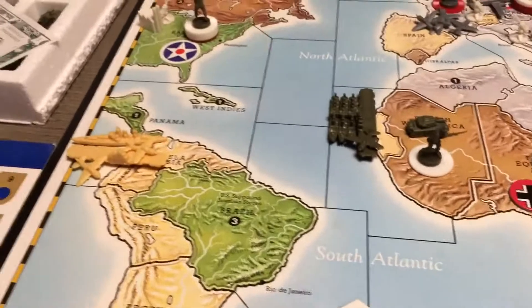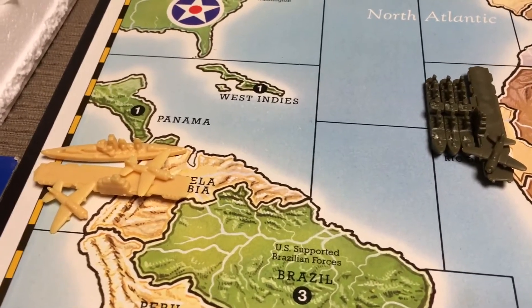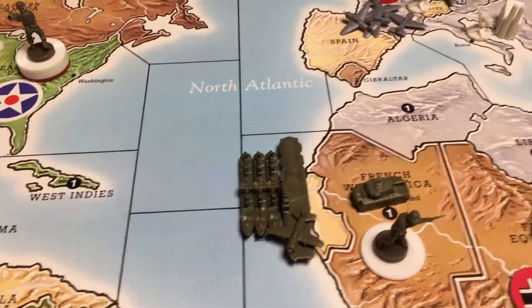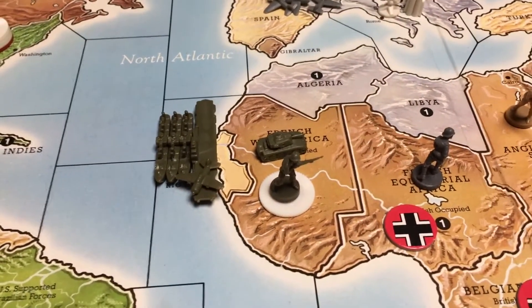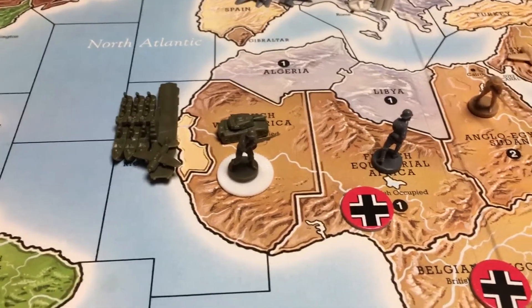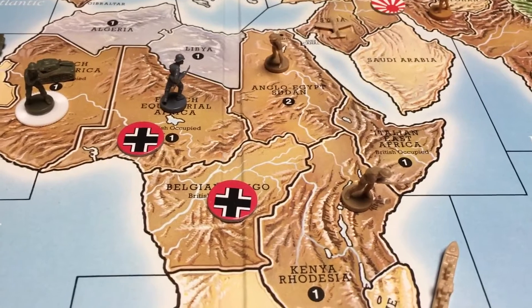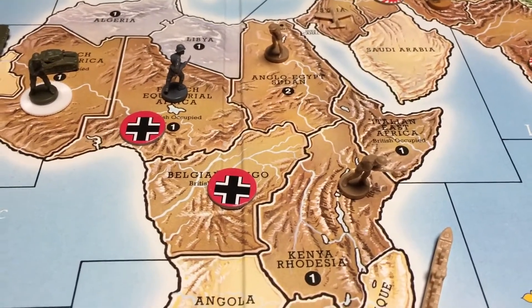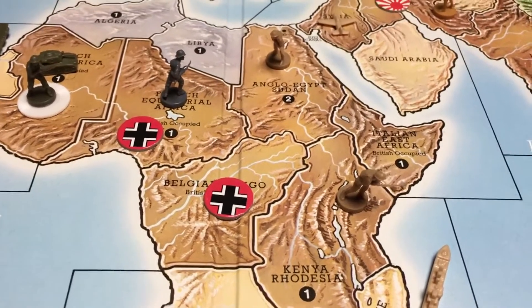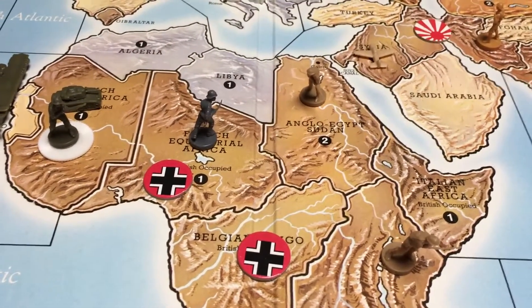In the Pacific, Japan took out the fleet from the United States, positioning itself, but it doesn't really matter because the rest of the Pacific Ocean is empty. America started a landing in Africa, taking back IPCs for the UK. In Africa, England also started to take back countries. The German army that was in Anglo-Egypt moved to Kenya but was taken out there by the UK with two infantry and the Air Force. The Allies are on their way to take back the IPCs in Africa.